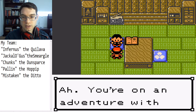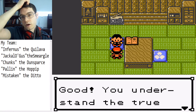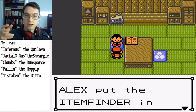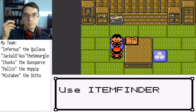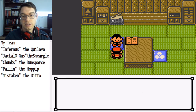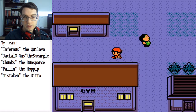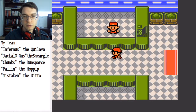Second order of business, we have to talk to this guy, because there's a hidden item up ahead and I'd prefer to know where it is. This guy gives you the Item Finder. The Item Finder will, when we use it and when there's a nearby hidden item, make a sound and point us in the direction that it is in. And there's a very valuable item up ahead, so we are going to get to that. And with that, we are ready to head off into the next route.